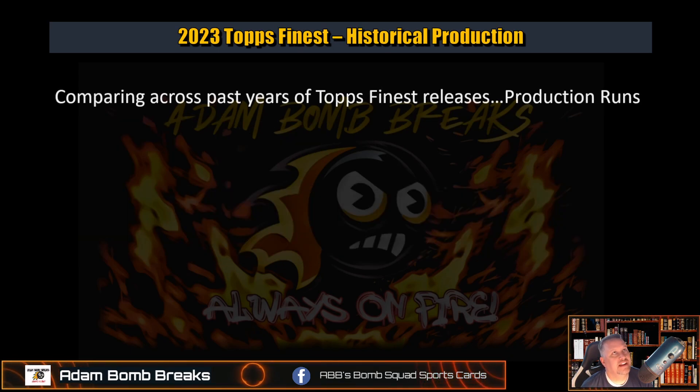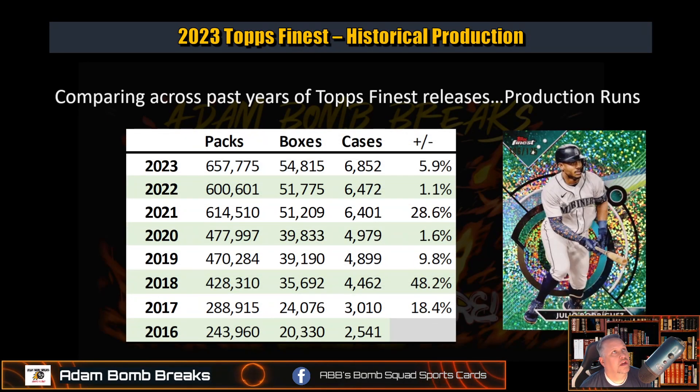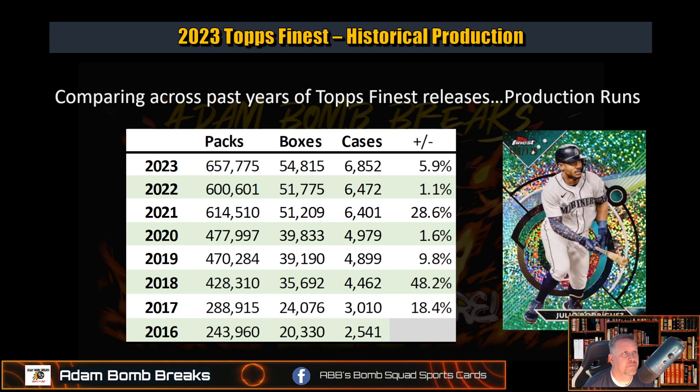Comparing across past years of Finest — just the production runs. Up about 6%. You can see 2020 and 2019 were fairly flat, a little bit of an increase from 2018. But it was a huge jump from 2016 to 2017 up to 2018, and then there was a huge jump to 2021 — and that's basically where we sit. They're eking it up a little bit, but they're also adding a lot more parallels, which makes the boxes a little juicier. 2021 wasn't that great, 2020 was really good — so it tends to make me think this is going to be nice too. Or 2022, excuse me.